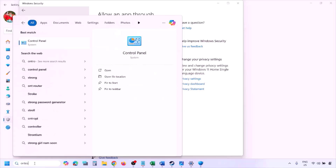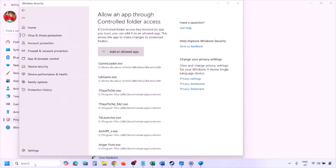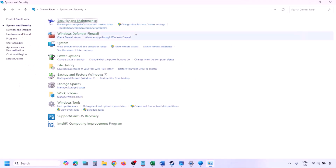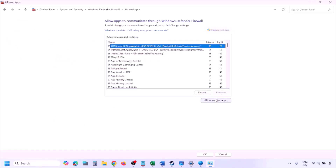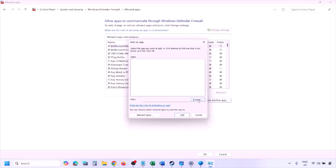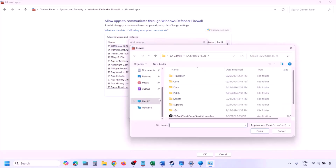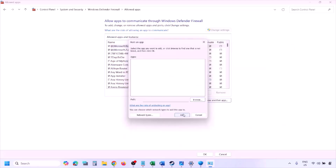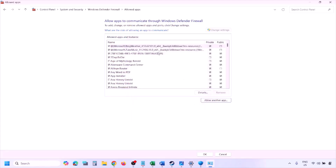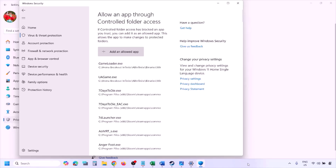You can do the same thing in Firewall. Type 'Control Panel' in the Windows search box, go to System and Security, then Windows Defender Firewall. Click on 'Allow an app or feature through Windows Defender Firewall,' click Change Settings on the top, then click 'Allow another app.' Click Browse, go to the game installation folder, open the game folder, select the game exe file, and click Open. Once the game is added, click Add, then click OK, and launch the game and check.